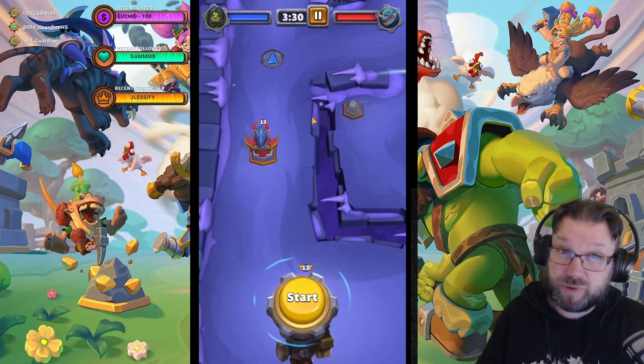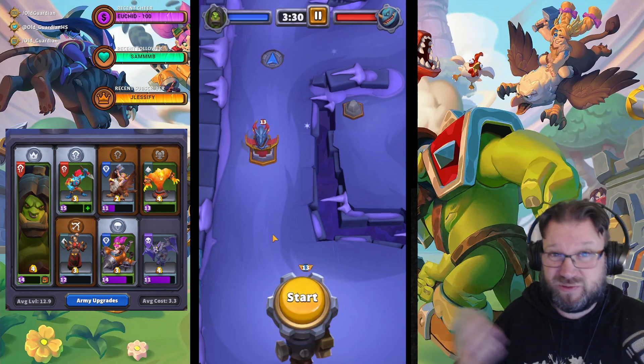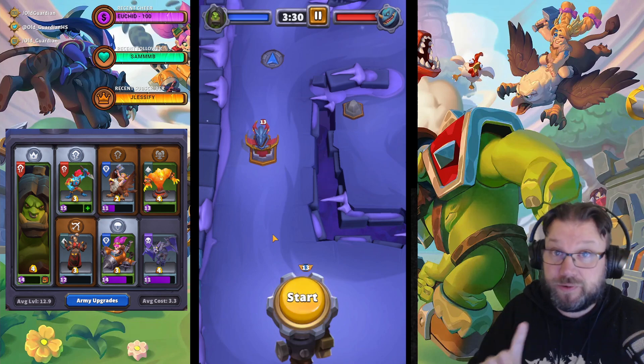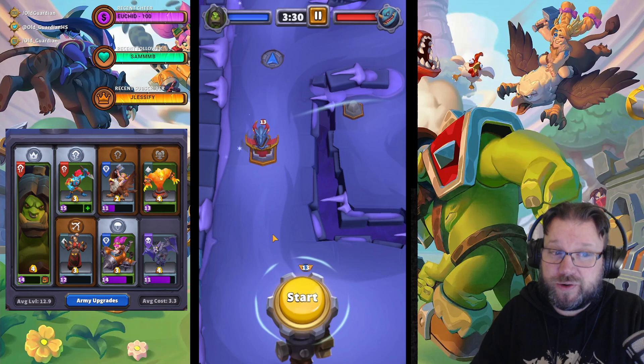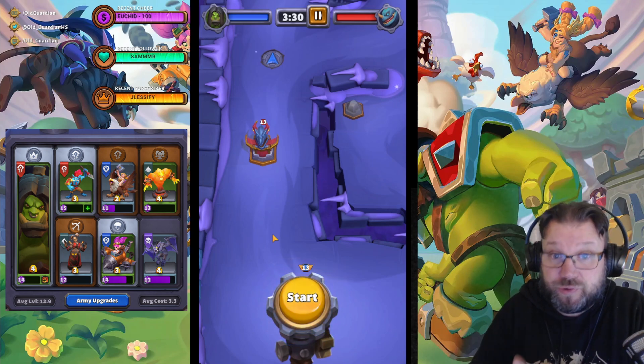So what are those units? This is the army that I killed Azeros with — a Grommash Hellscream army, although Gromm actually did nothing at all in this map. What did do work here is Darkspear Troll, Gryphonrider, and Pyromancer — three excellent units to shoot down whelps.